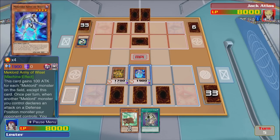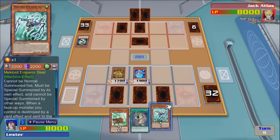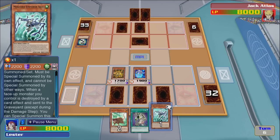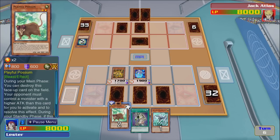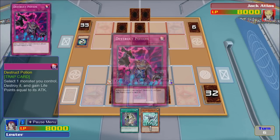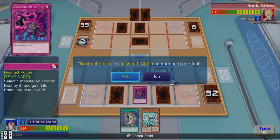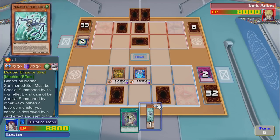Not going to miss out this time. There's Skeel — it cannot be normal summoned or set, it must be special summoned by its own effect. When a face-up monster you control is destroyed by card effects and sent to the graveyard, you can summon this card from your hand. So if we go summon this, and then do this — destroy this — and then special summon this. Nice.